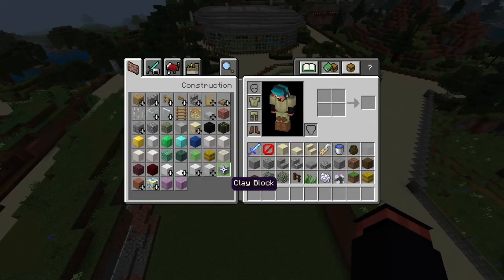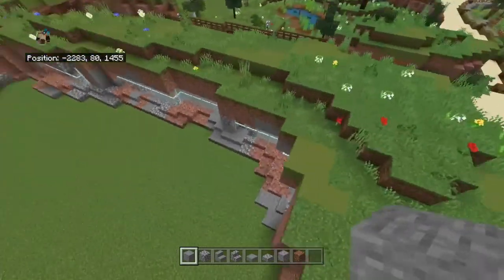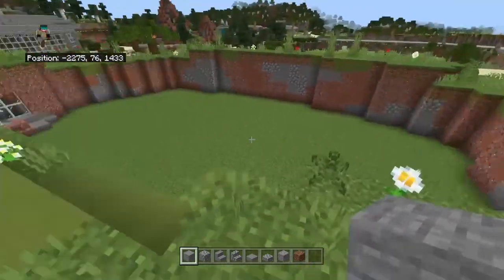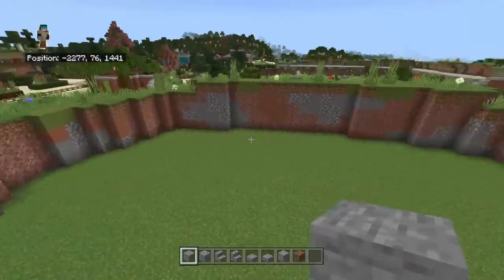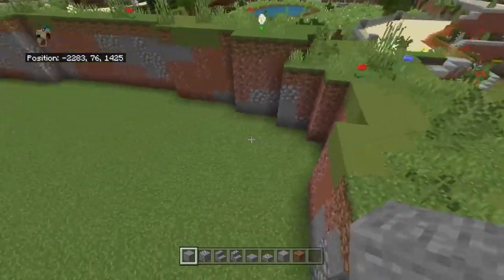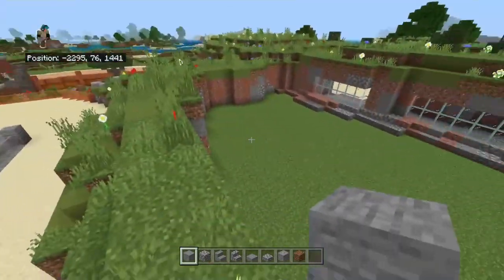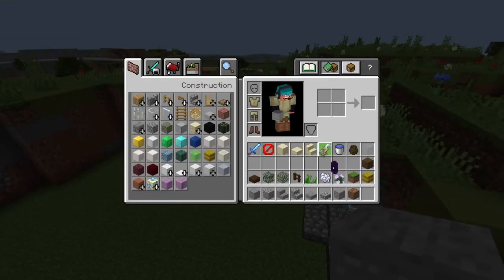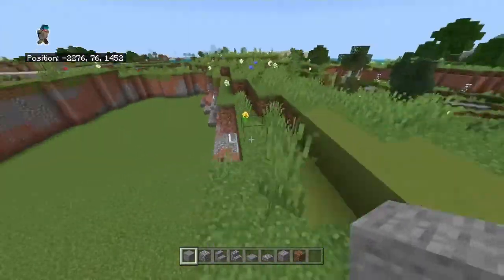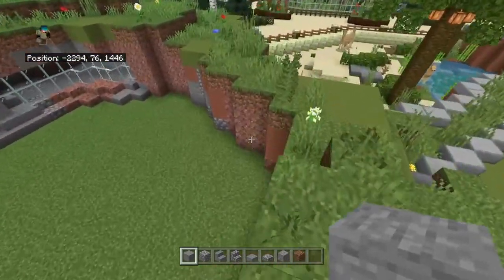Now we need to start getting to work. First off we have to do some terraforming — everyone's favorite thing. What I mainly have planned is lots of stones in the back, and I kind of want a tiny waterfall that slowly curves down. The one at the zoo I went to had a little waterfall that came down with a river, and the bear was always just chilling in it — that's what I want to recreate. I also found out that brown bears in this DLC don't move at all.